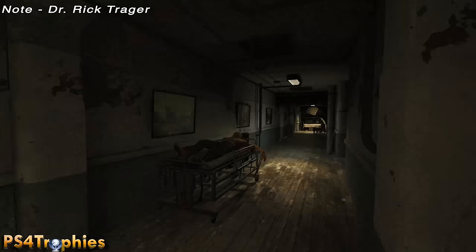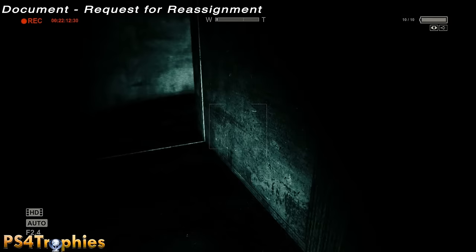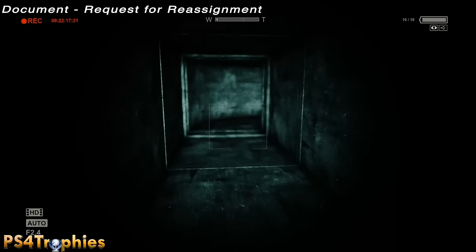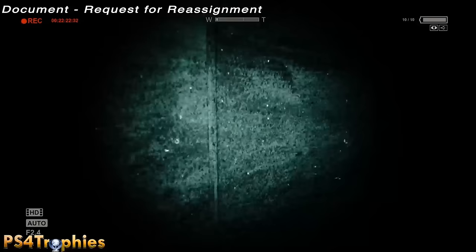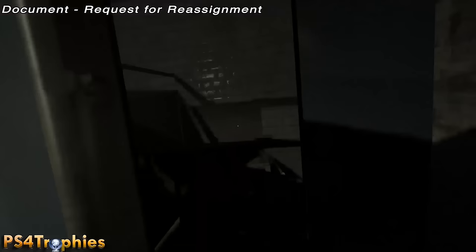The next document is after you escape the doctor for the second time. You're going to go through your second ceiling duct — climb up there quick, the doctor's probably chasing you. Take this all the way around through two bends, then drop down and you'll see a bathroom right in front of you. In the right stall there's going to be a little cart with the document sitting on top of it. Pick that up.